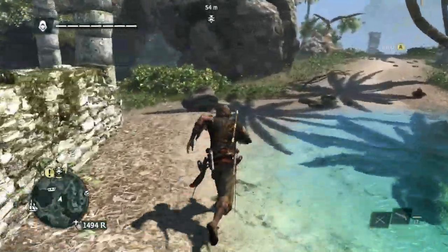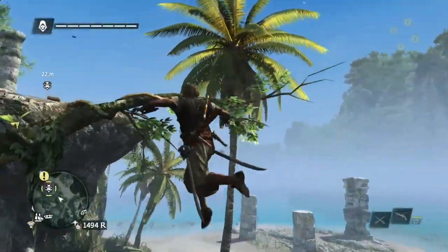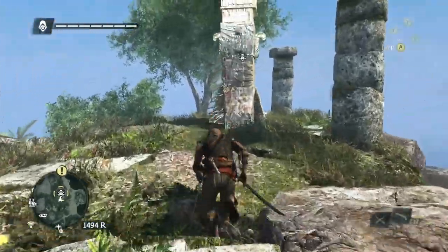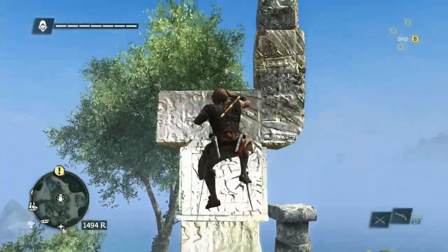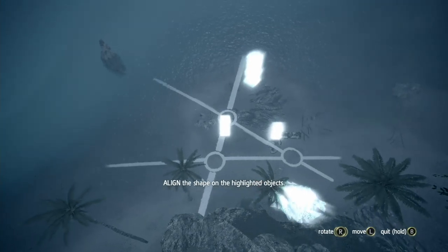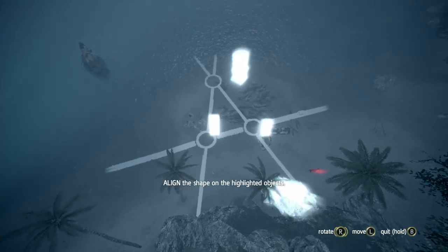Once you've unlocked a location through synchronization, you can use the maps to help you out and then get a better idea of where things are located. In this case, the next Mayan stone — there were two Mayan stones in this location. I synchronized using the map and marking the location, and then I got to this Mayan stone.